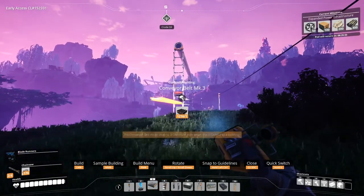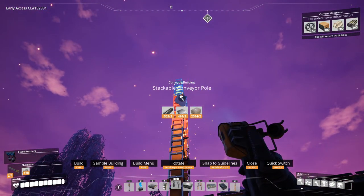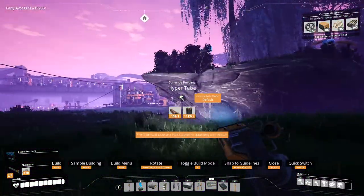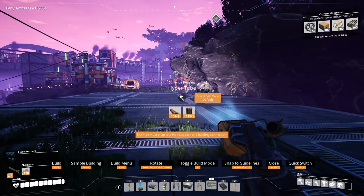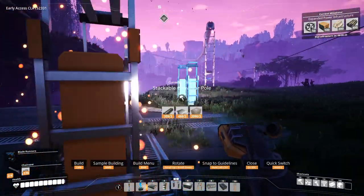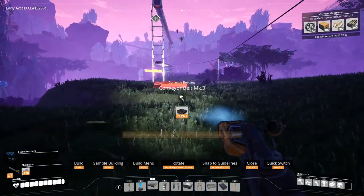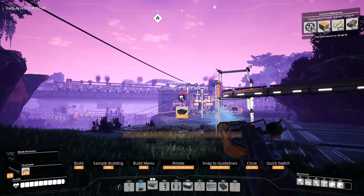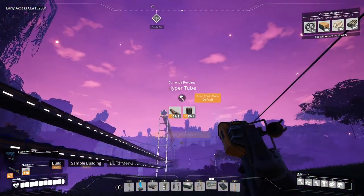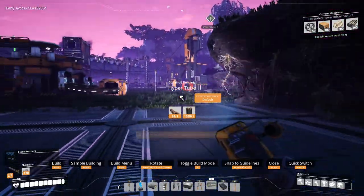The conveyor belt goes here. And here. Three, four, five, six, seven. Hyper Tube. Now, we can then put this over here. Two. Three, four, five, six, seven. Now, I want to connect this Hyper Tube to the Hyper Tube hub over there. Just make things easier.